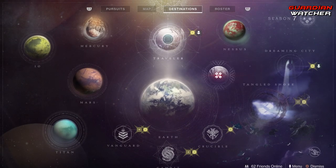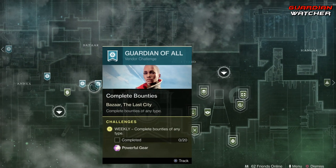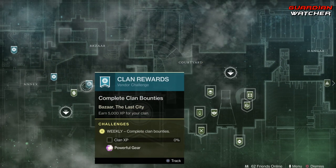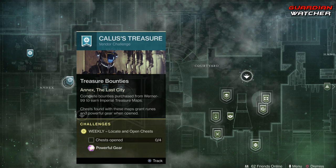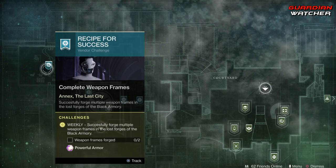We're going to start with the Traveler first. We need to do 20 bounties for Ikora, earn 5,000 clan XP, locate and open chests, as well as forge two weapon frames in the forges.